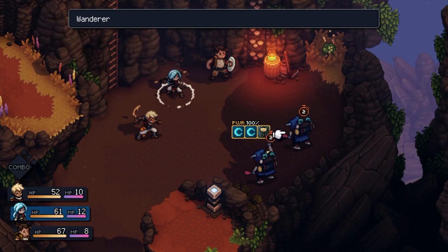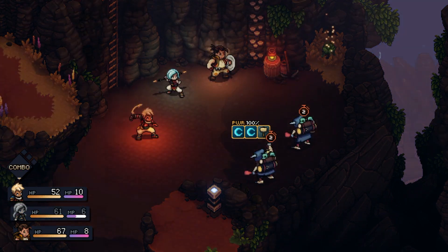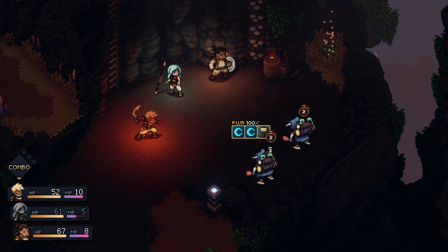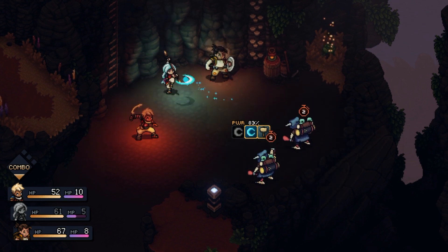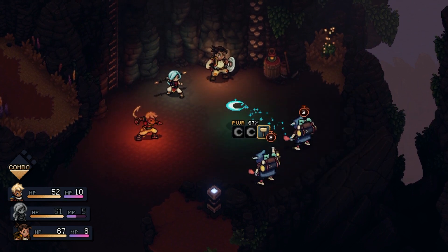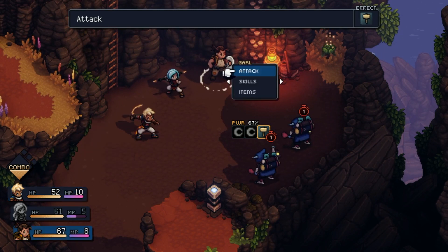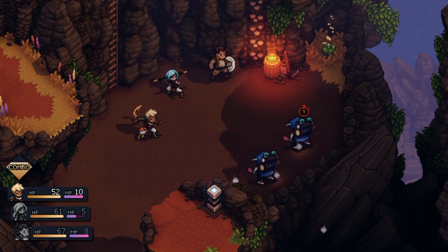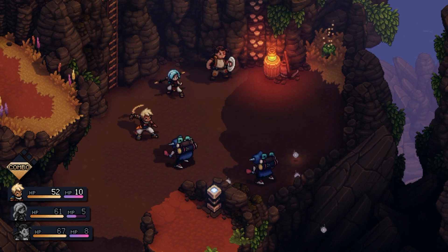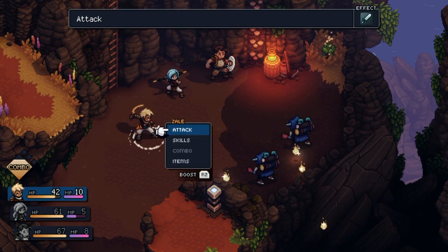Probably the part of the combat that I enjoy the most is where you can disrupt your enemy's major attacks by chaining together certain attack types. The game tells you how many turns you have before the enemy will unleash the attack and what damage types are needed to disrupt it. This adds another dimension to combat where you must use your characters and their respective skills and damage types wisely, performing a balancing act between maximum damage and reducing damage as much as possible.